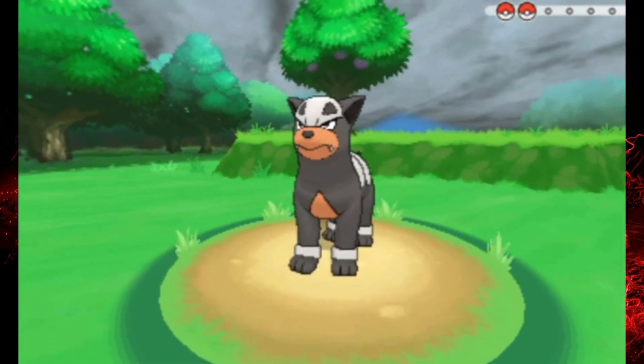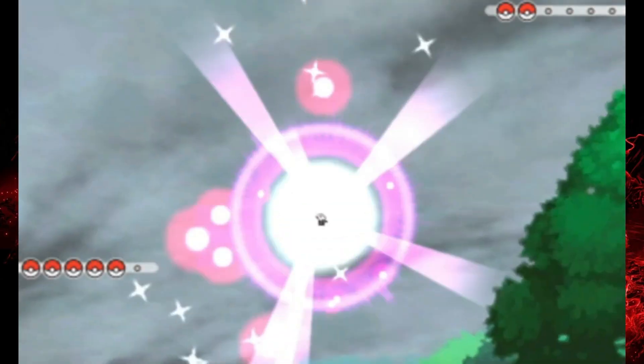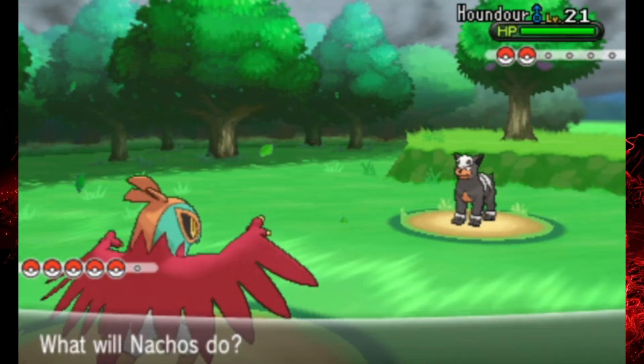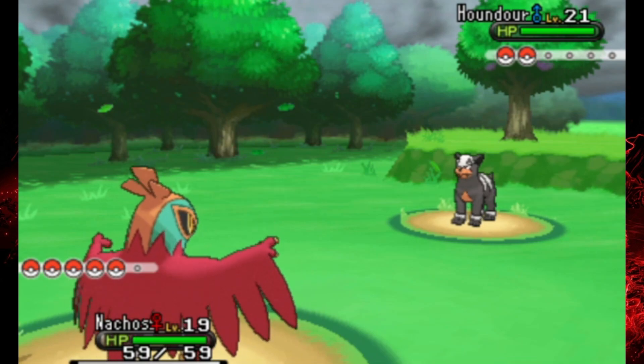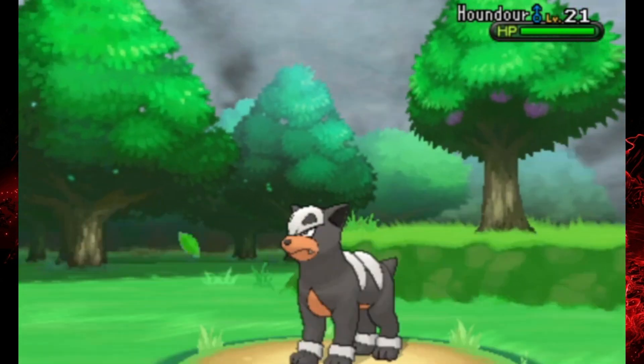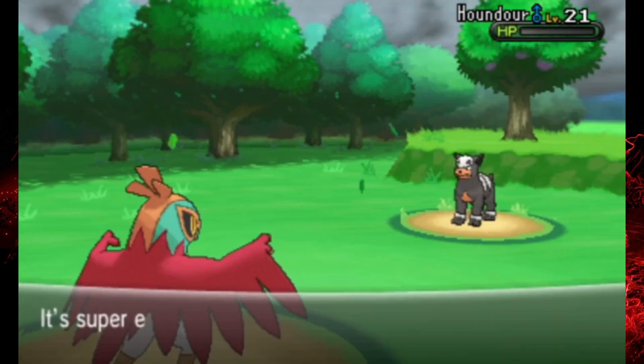Just remember that area because you will need to come back here much, much later on in the game. For now we just have to do the typical beat up on some Team Flare grunts — y'all were just in the Glittering Cave, that whole plan didn't work out. But look at this: we already have Karate Chop, Aerial Ace, and Wing Attack — just a really strong moveset right off the bat for Hawlucha.